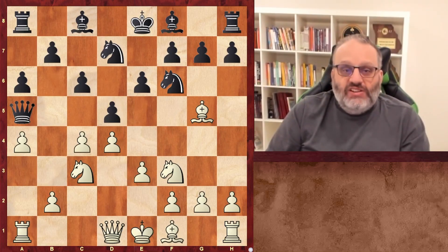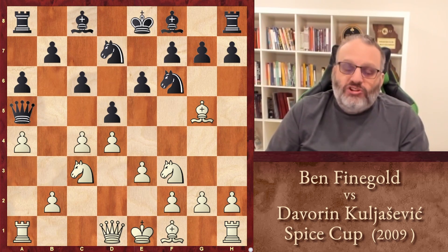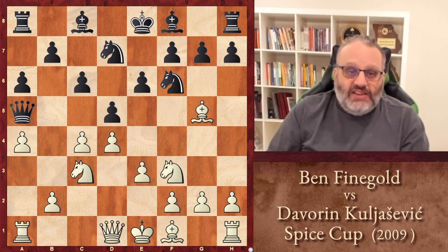Hey everyone, welcome to another Five Minutes with Ben. I'm Ben, and we're going to look at a portion of a game that I played in 2009 at the Spice Cup when it was in Lubbock, Texas. This is me having white, Ben Feingold, against Deverin Kuljasevic.